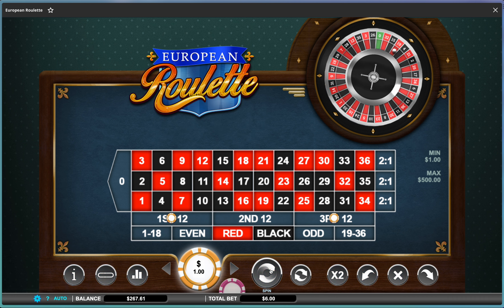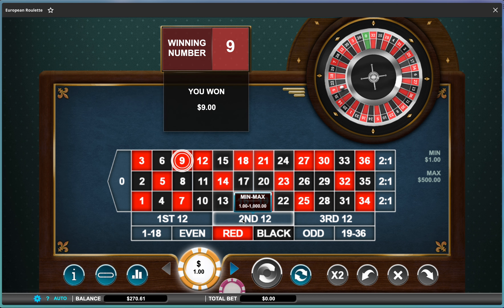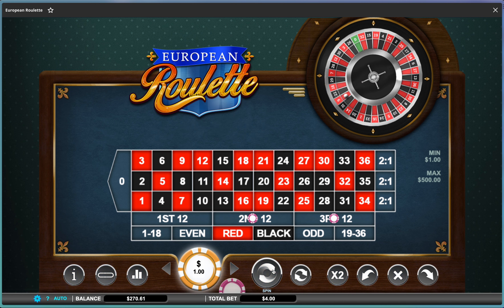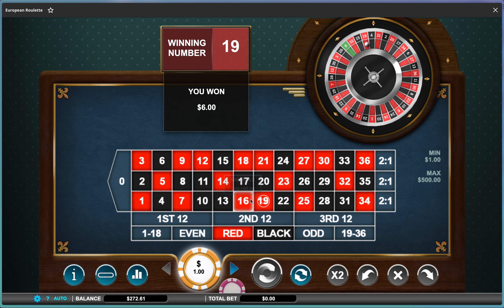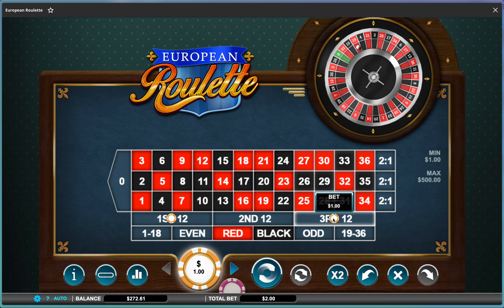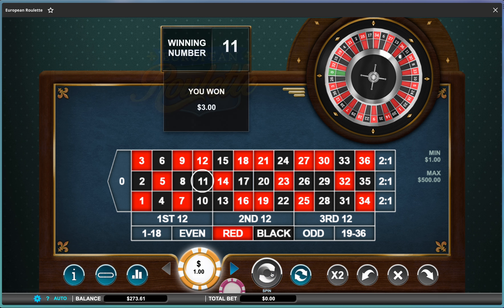We won, so now we're going to repeat three. What we do is if we win again, we go back down to two and then work our way down to one. We won, so now I'm going to play two on this one and two on this one. We won that, so now we go back to one, and again we play the dozens where it didn't hit.